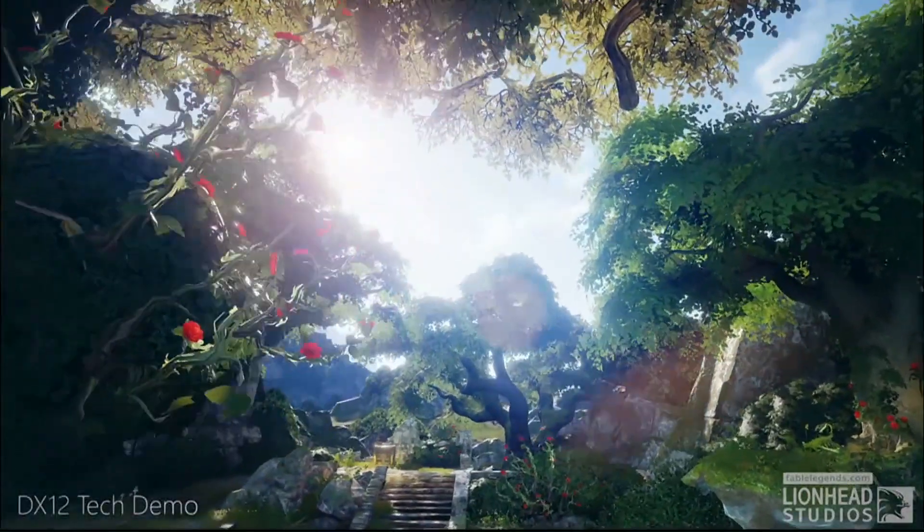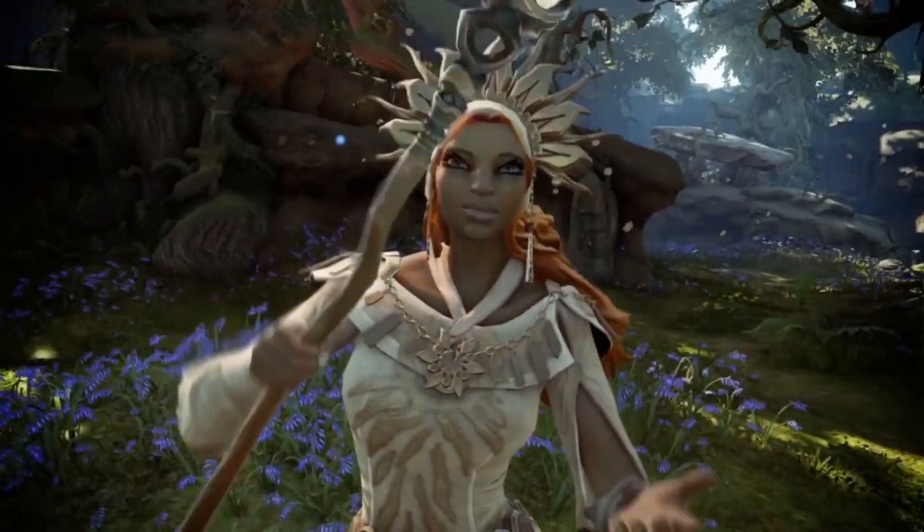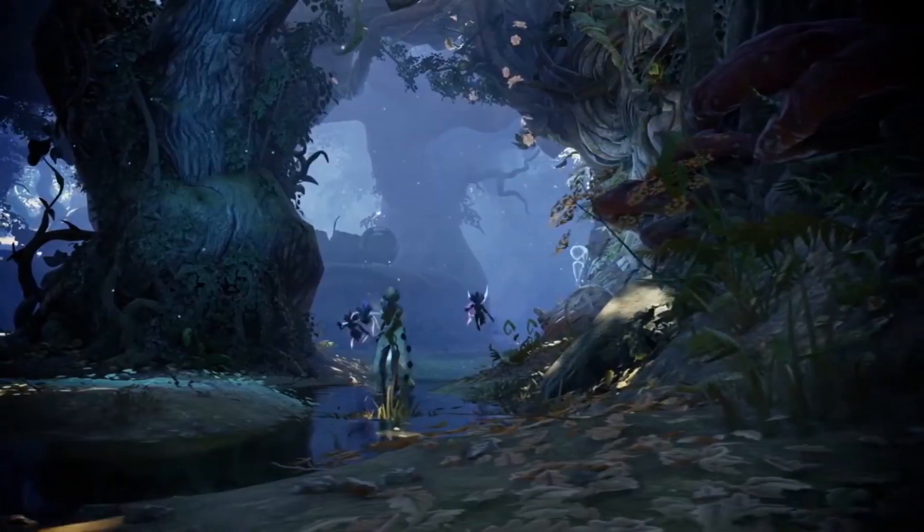We're building Fable Legends on Unreal Engine 4, and early on we decided that we would like to build our own lighting system. The concept is just very simple: every single object in the world actually responds to light sources, allowing us to create a very natural and mystical world.